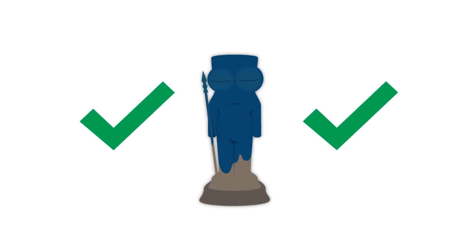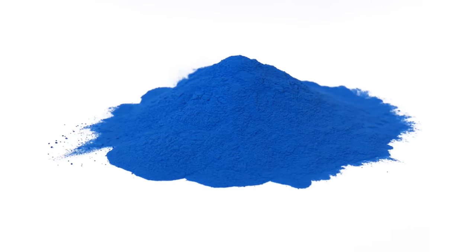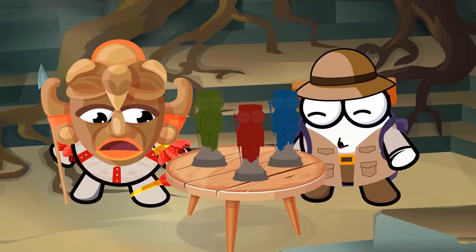The blue-powdered statue is your safest bet. Blue is not a color commonly associated with poisonous or deadly minerals, and in fact it's incredibly rare in nature. Therefore, it's the least immediately risky to put it anywhere near your mouth, so kiss away.